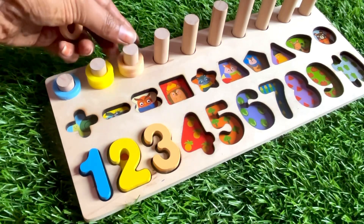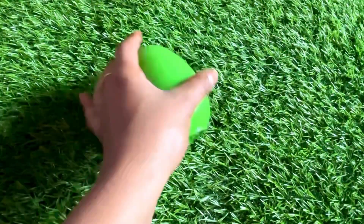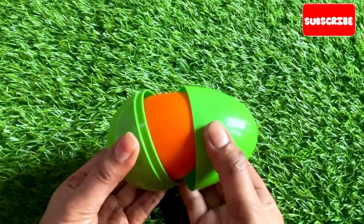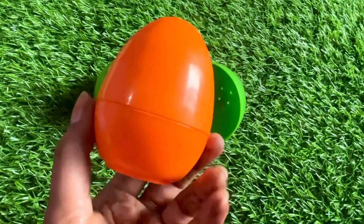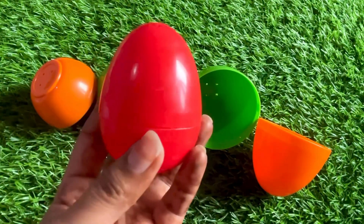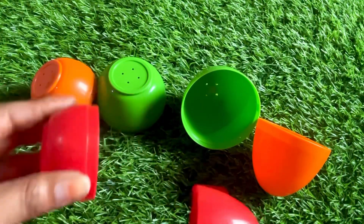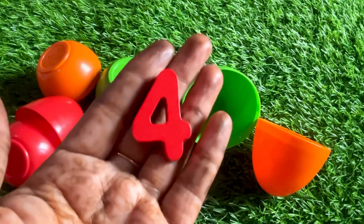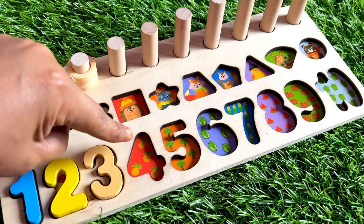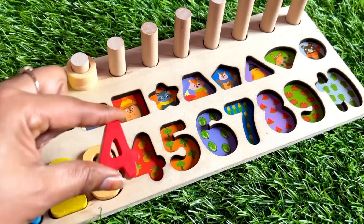We have a yellow-green color surprise egg. Let's open it — one, two. Oh wow, it has another orange color egg inside. Let's open that — wow, really nice! Another egg in red color. Let's open and check — oh great, we got number four from here! Number four in red color. One, two — and here four pineapples. Count with me: one, two, three and four!